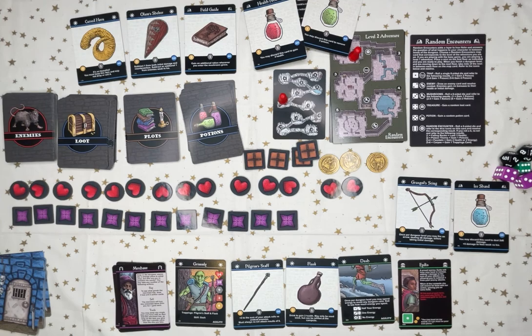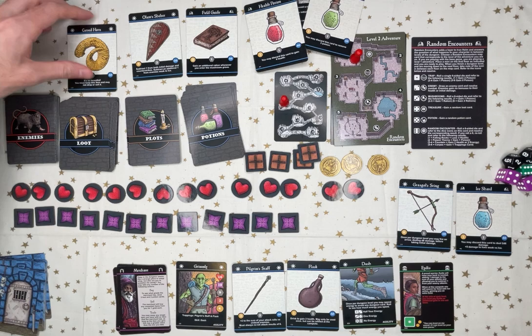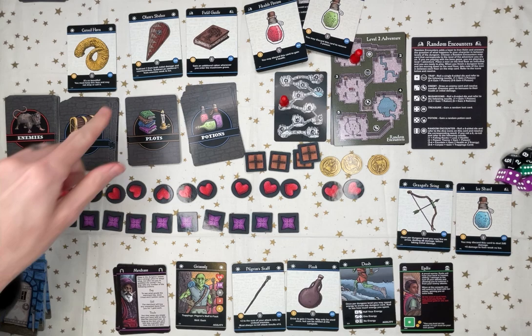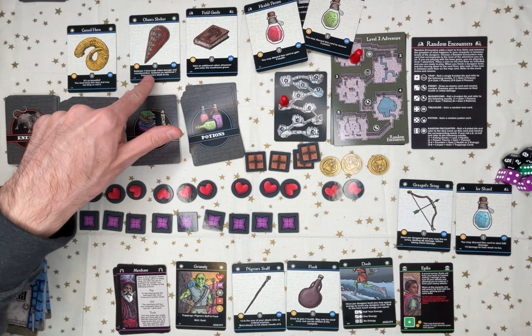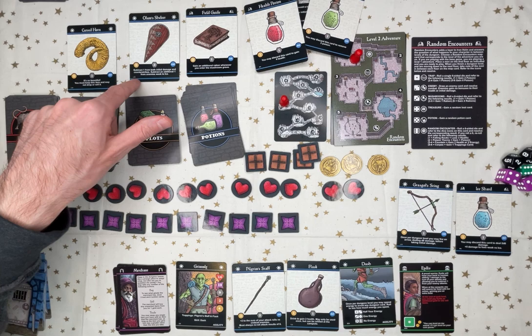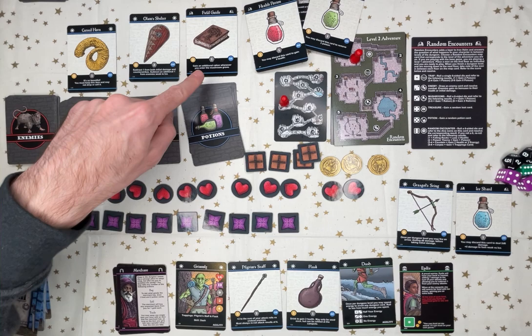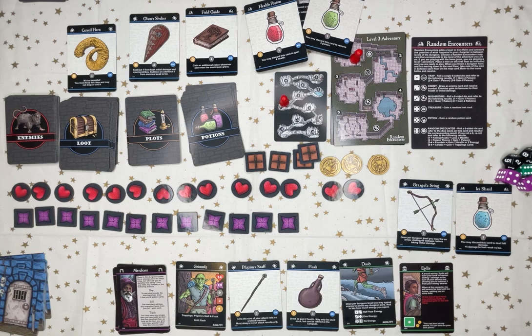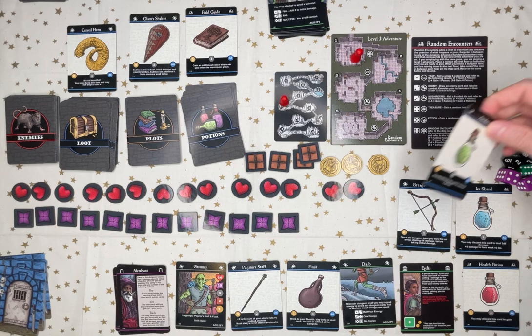Let's adjust this slightly. Cursed horn — you may not drop it or sell it. I don't want this, no thanks. It's a shield — it's called Shelter. Subtract one from initial and counter-strikes. Subtract an additional one from enemies weak to ice. And I can't use that with my weapon because it uses two hands. Get an additional rush whenever you enter the mushroom grove. I think I'll take these two, because potions are really, really helpful.